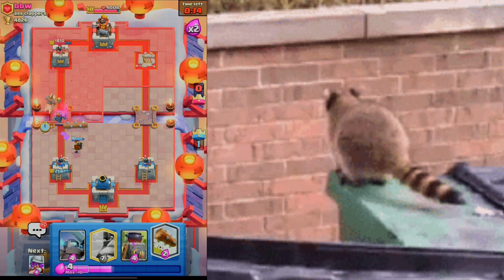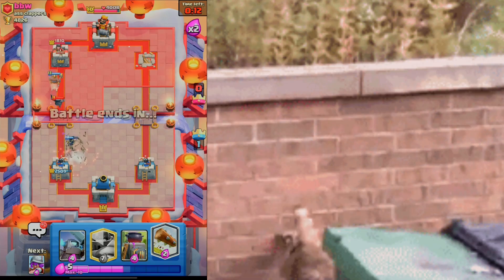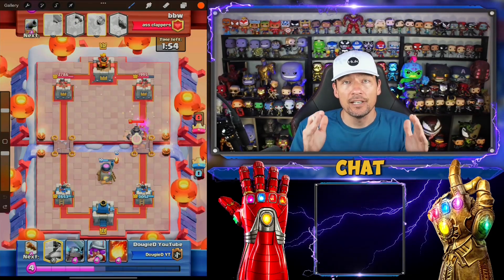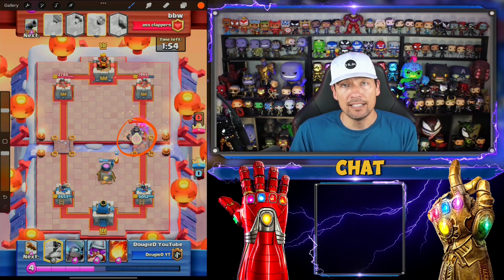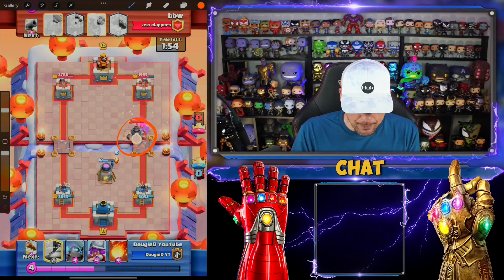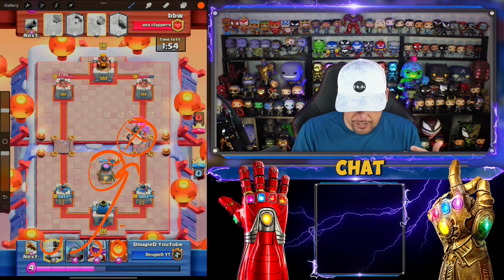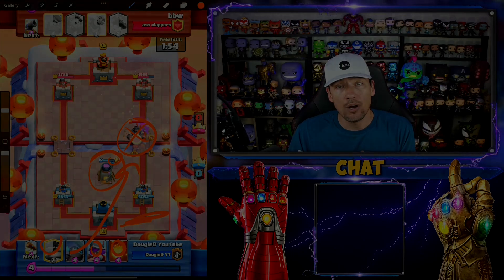Arena 12, this is the video and the deck to help you guys beat it. That hog rider jumped right past that mini pekka, let's go! Seven elixir at the bridge - not recommended, too expensive. I have a mini pekka that's gonna go ahead and shut this mega knight down for a positive gain. I have a musketeer I can drop back here if I wanted to, and I'm back to another hog rider.